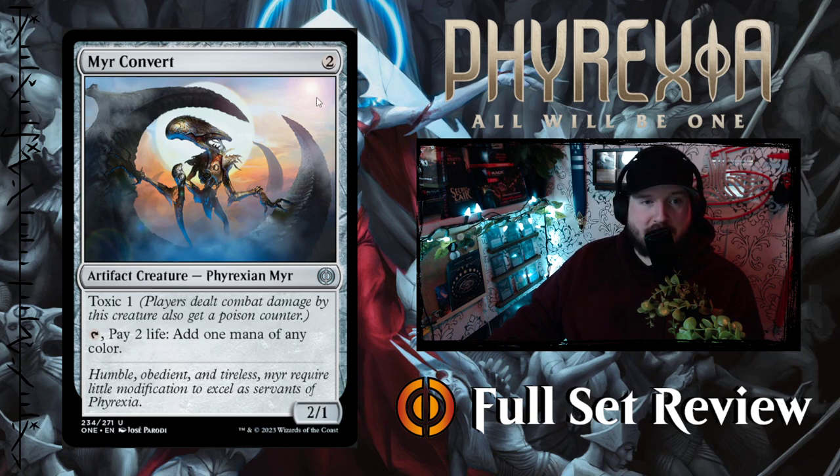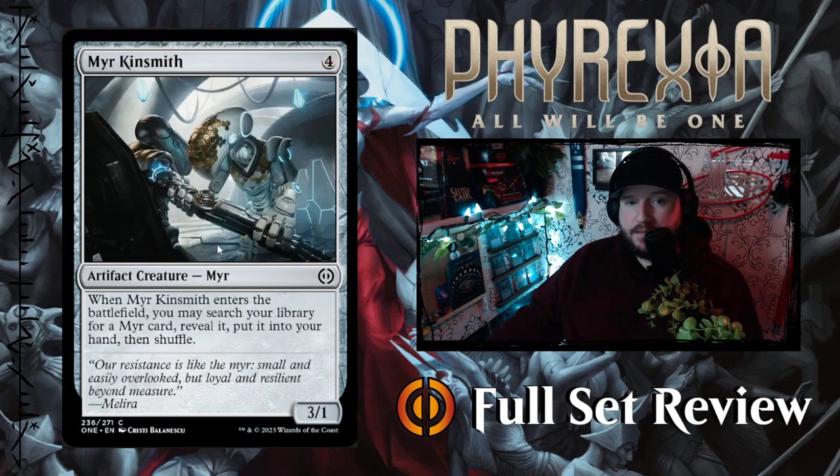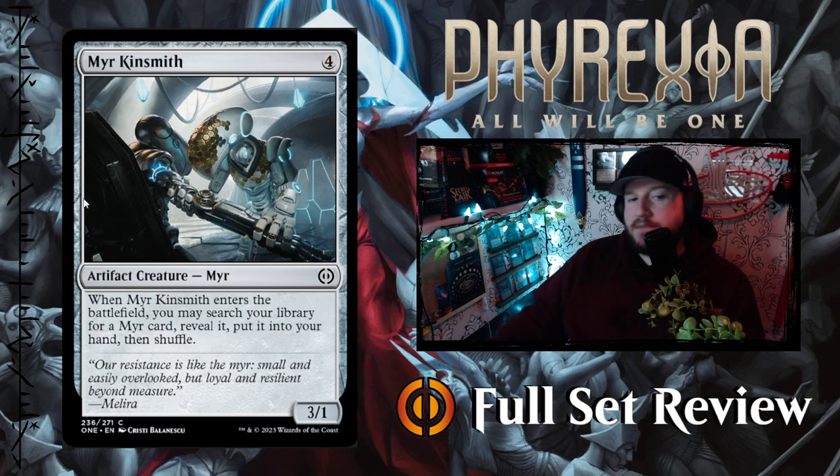Next up we've got Mirror Convert — two colorless for a 2/1 Phyrexian Mirror with toxic one. You can tap it and pay two life to add one mana of any color. That's okay, not great. Then we've got Mirror Custodian — three colorless for a 2/3 Mirror. When Mirror Custodian enters the battlefield, scry two, then each opponent may scry one — nice, just handing out scrys. Then we've got Mirror Kinsmith — four colorless for a 3/1 Mirror. When Mirror Kinsmith enters the battlefield, you may search your library for a mirror card, reveal it, put it into your hand then shuffle. Interesting but not scary.